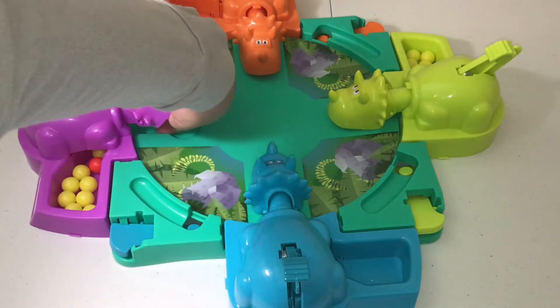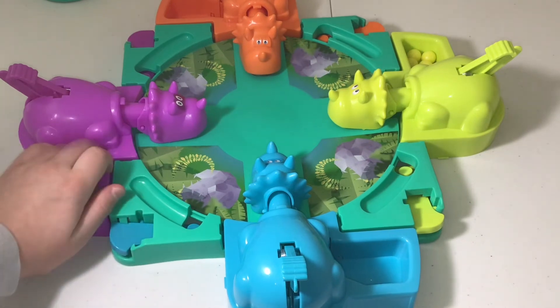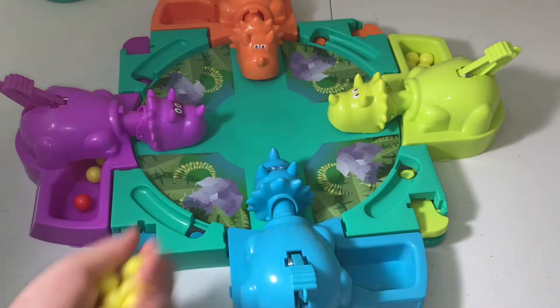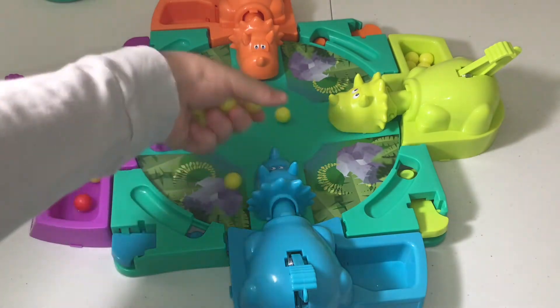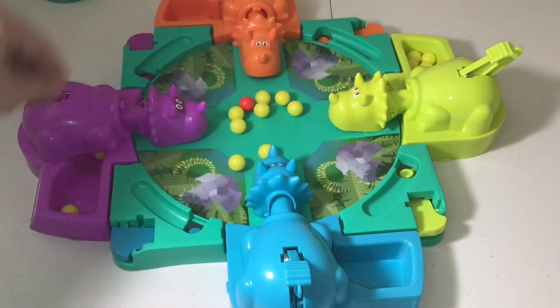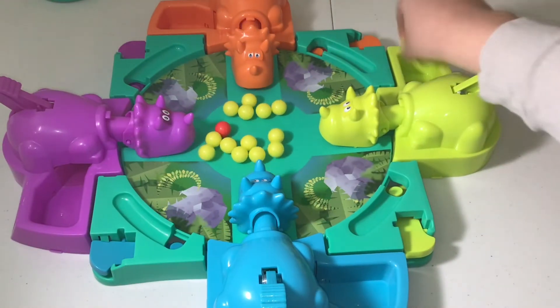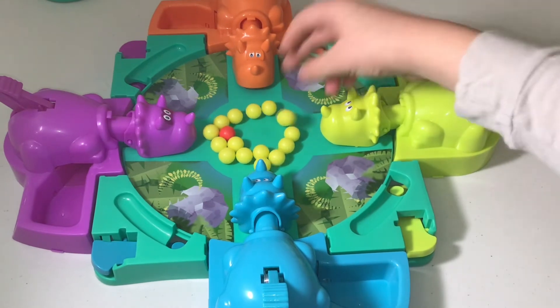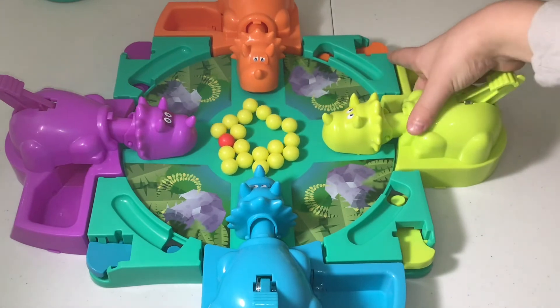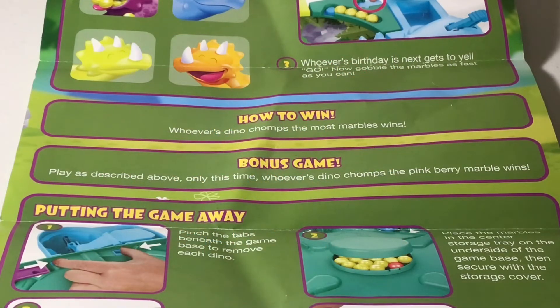It goes down this slot and into here. We played with two players — the purple and the green dinosaur. Let's pick up the marbles and see who wins. The purple dinosaur got 11 marbles: 1, 2, 3, 4, 5, 6, 7, 8, 9, 10, 11. The green dinosaur only got 8, so the purple dinosaur wins.